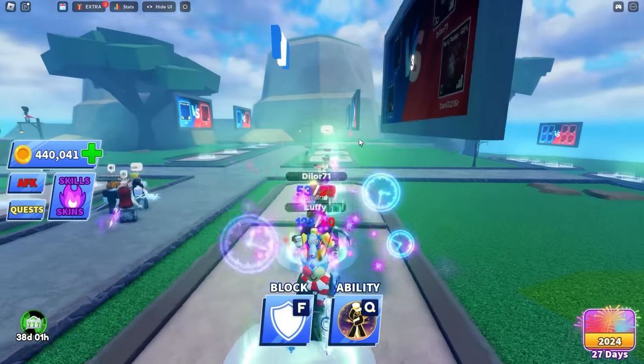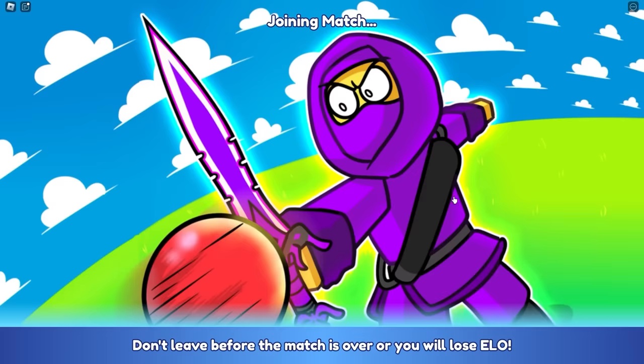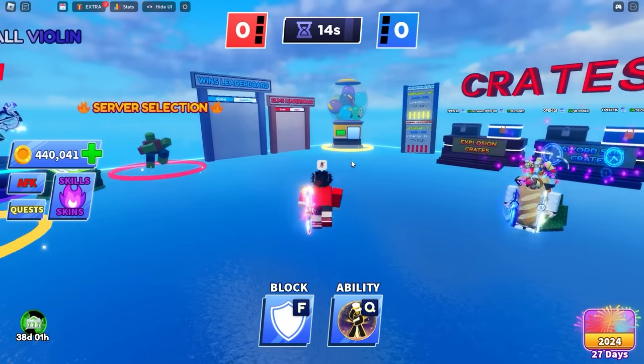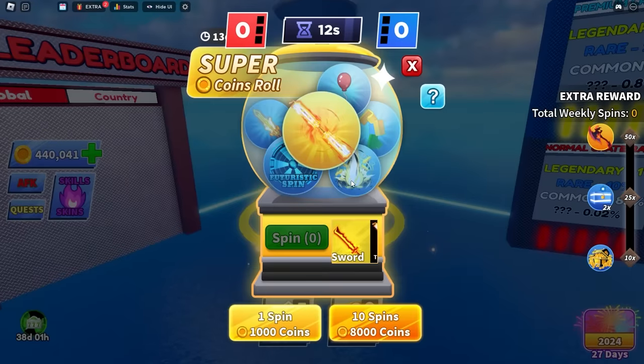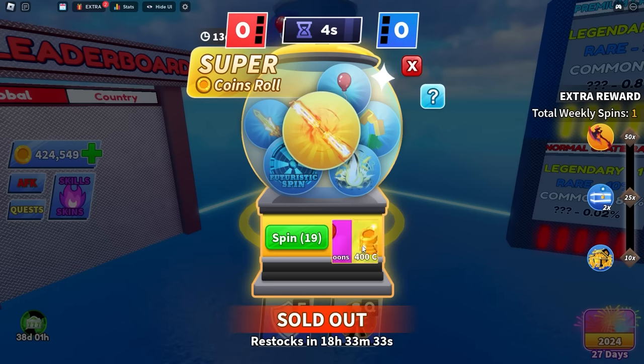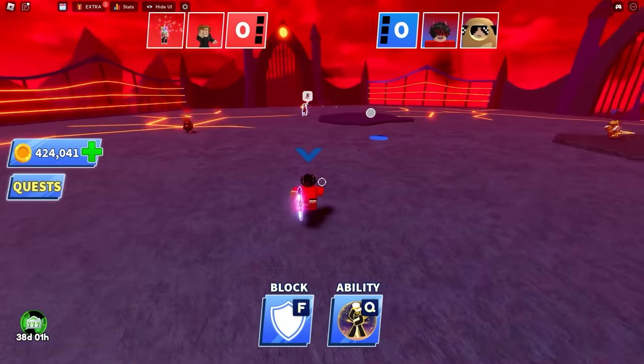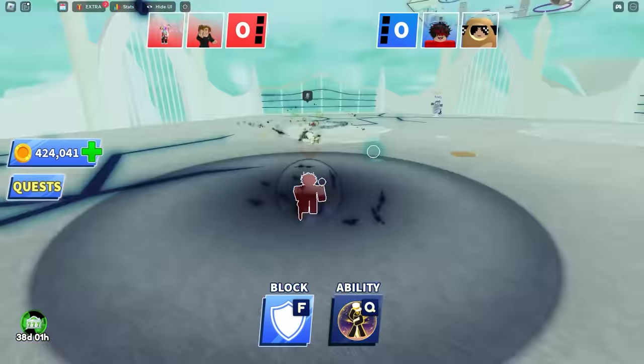These kids have 53 and 100 wins — they're losing already. We just got in the game. Wait, there's a new sword in the gumball machine and it costs coins. Do not waste your coins on that — save them for new abilities. Let's use the Time Hole ability!